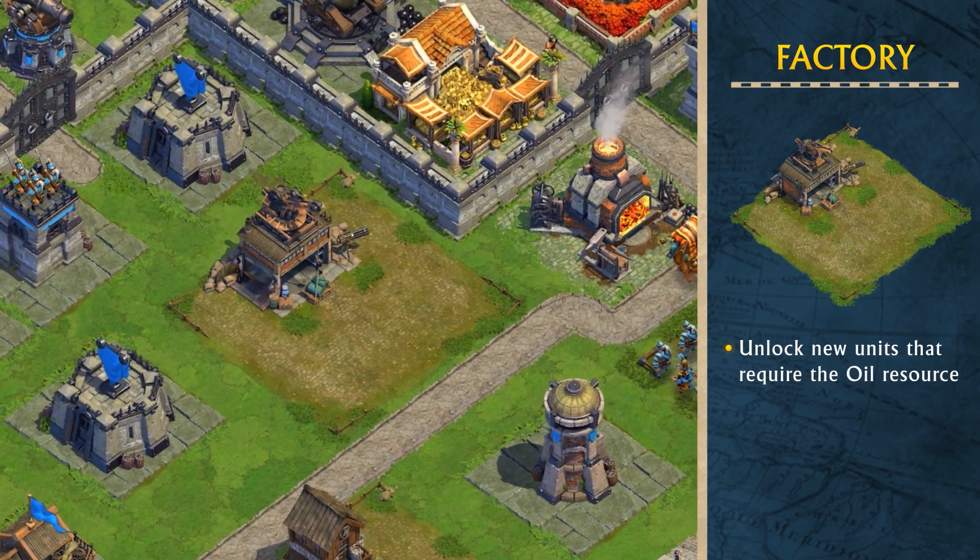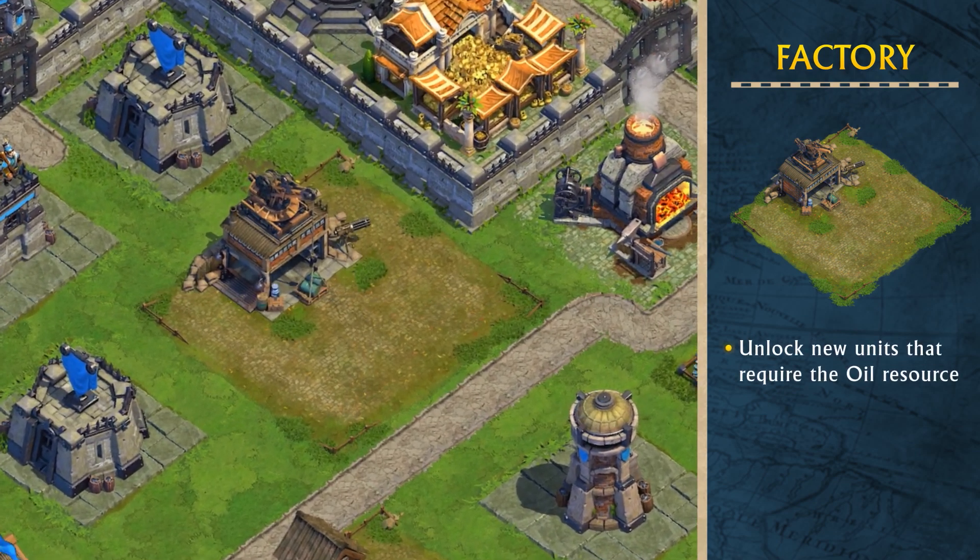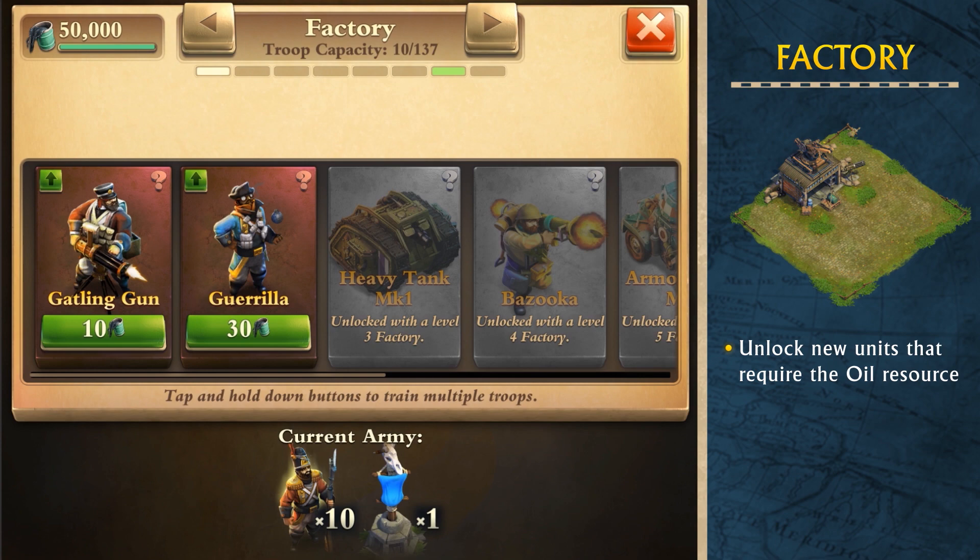The factory unlocks new units to the battlefield using oil. The first two new units available for research are the Gorilla and the Gatling Gun.